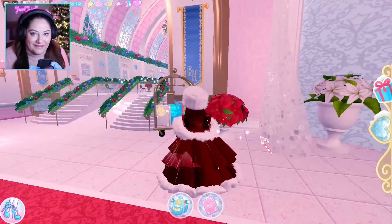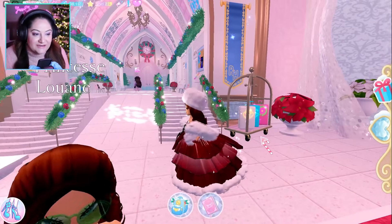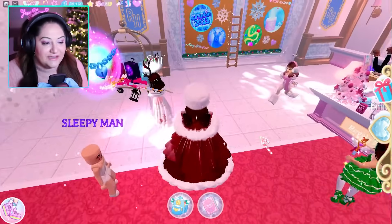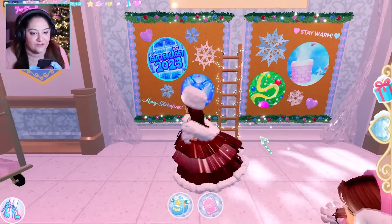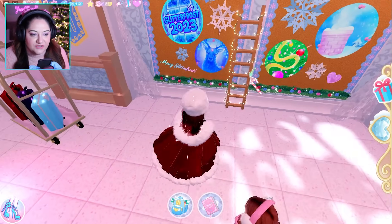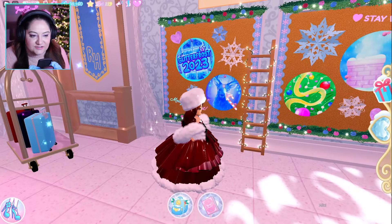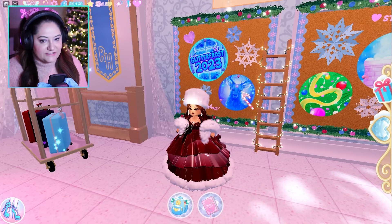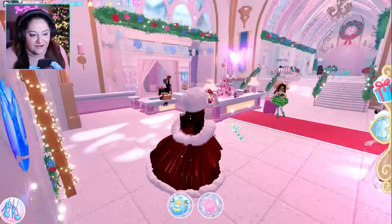The school office is now updated — look at all of the decorations, it is so beautiful! Now you can't walk left anymore; there's a school bulletin board and it looks like it's showing all the badges you can get. I don't yet have this badge — maybe the winter castle is coming, I don't know, but we'll find out.